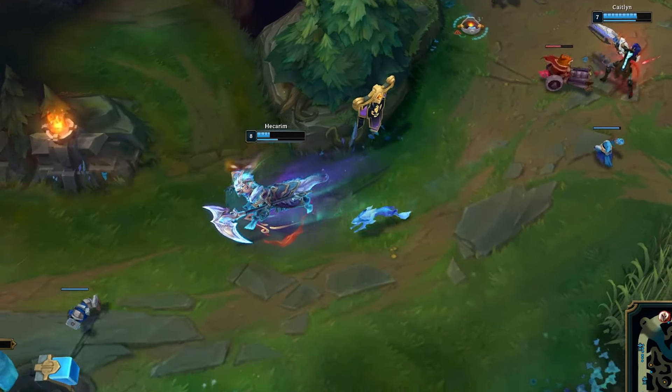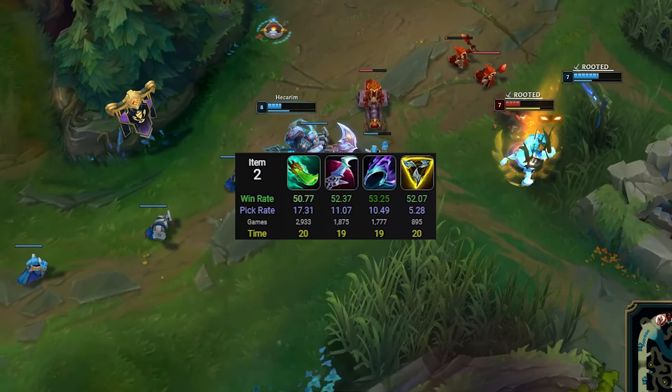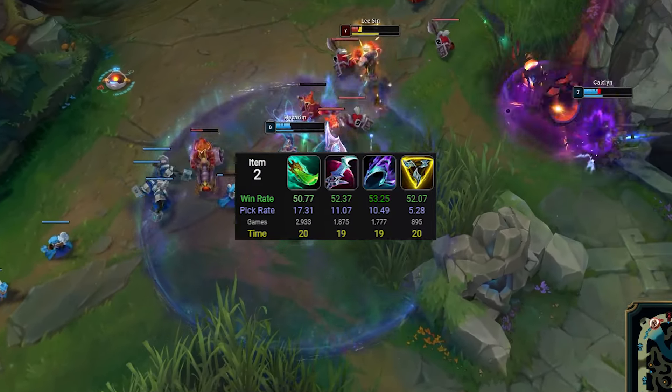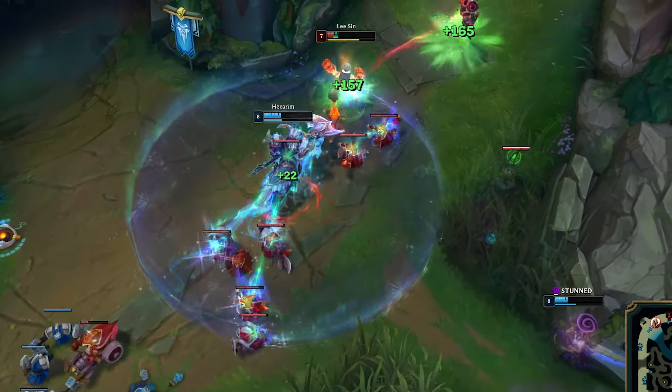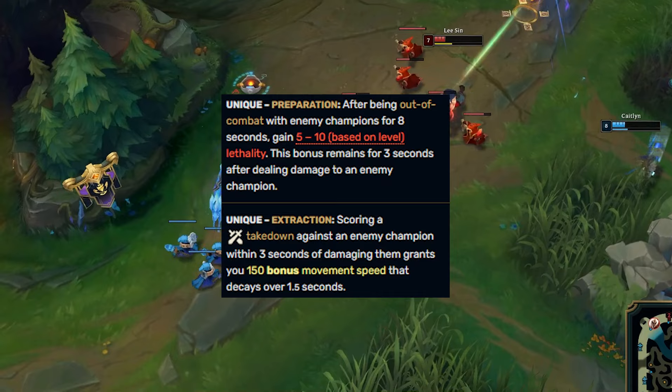From then on out, it's all Lethality oriented with the new item Opportunity as your second pickup. Opportunity is a really great Lethality item for Hecarim, as it gives 5% movement speed as stats, and provides a passive that gives movement speed on takedowns.